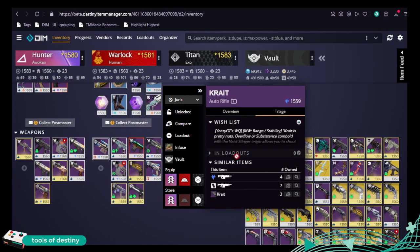The triage window will tell you wish list information and show similar items. I've got four Stasis autos — I can click here to compare them all. Since they're Stasis autos and not exotic, I can bring them up as a filter, which is quite frankly just amazing.